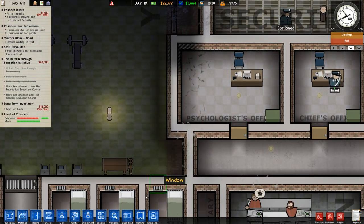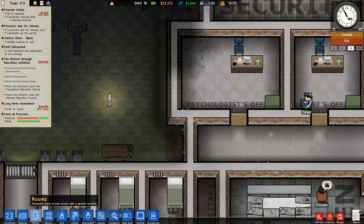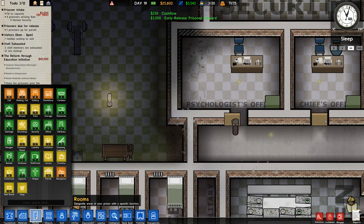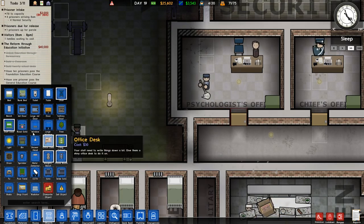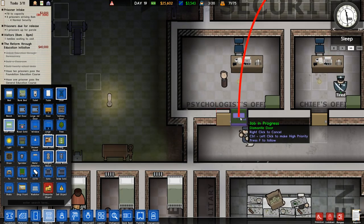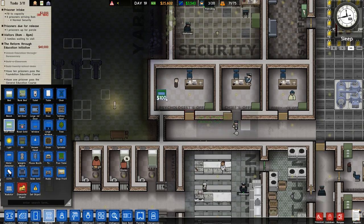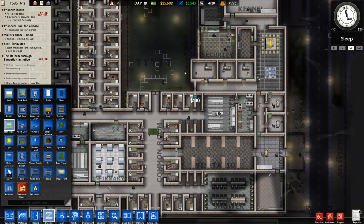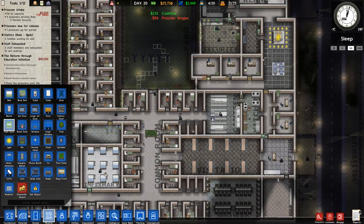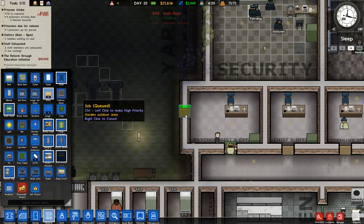We're going to put a staff-only door here, and a regular door over here — that should be okay. Hopefully there'll be enough room to do the behavioral therapy stuff. We can make this no longer staff-only and they should be able to do the behavioral therapy, which should help. Not that we need a lot of help — look, this prison is calm as hell. Kind of ridiculous how calm it is right now. It wasn't always that way.